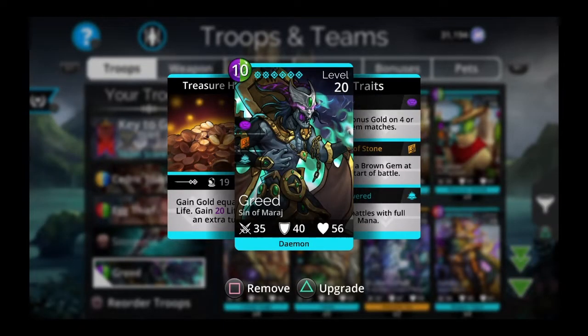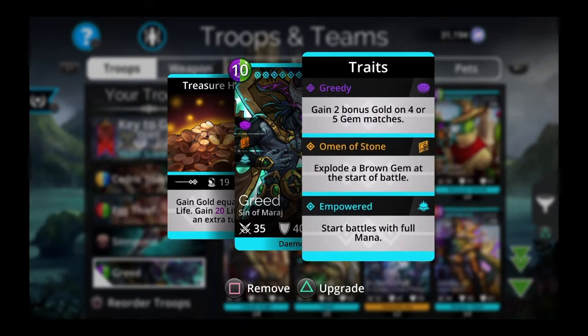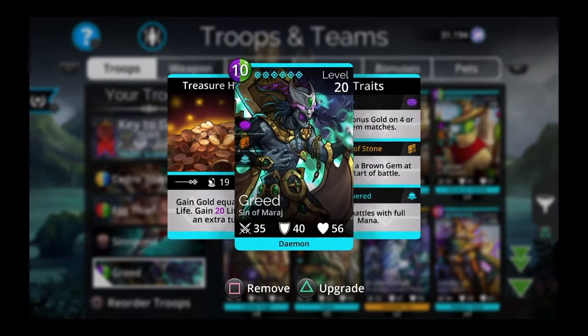Greed is here to give you a bunch of gold really quickly. He gains gold equal to his Life, gains 20 Life, and gains an extra turn when he casts. You want him fully traited because you want Empowered — you want to start the battle with full mana, cast him right away, and get your gold up so your Skeleton Key's attack starts really high.